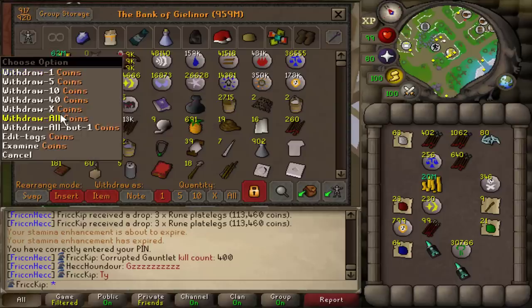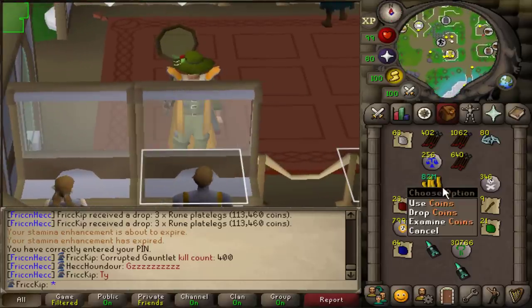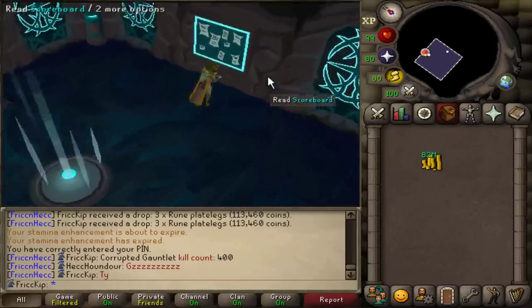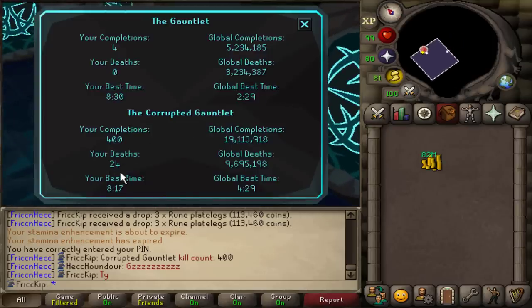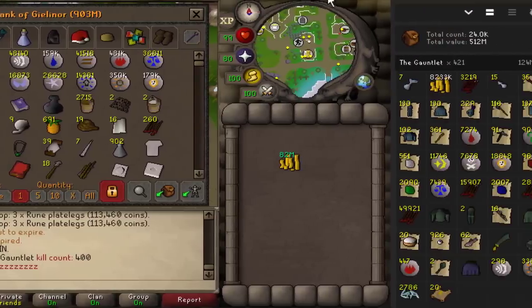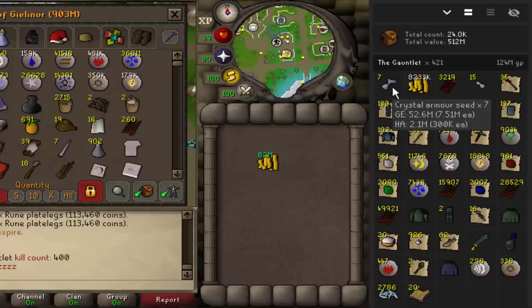Converting back to GP — we'll take out the rest of the cash stack and that puts us at a nice 82 mil GP stack. I also checked the notice board to see how many deaths I got in the 400 KC — it was 24. Now for the fun part: the juicy loot from 400 Gauntlet, plus a few deaths here and there.